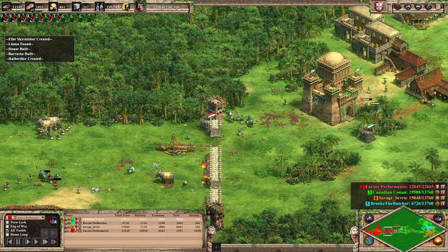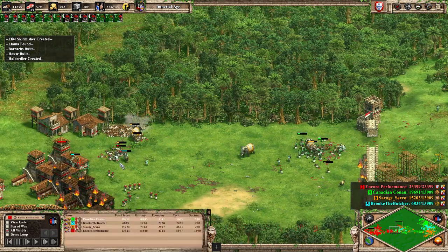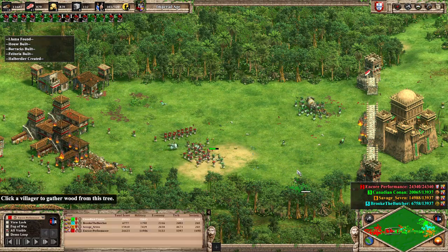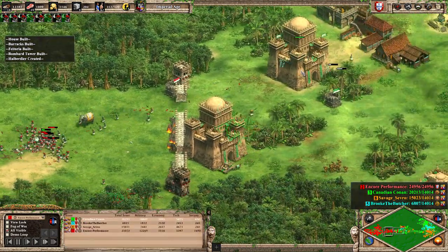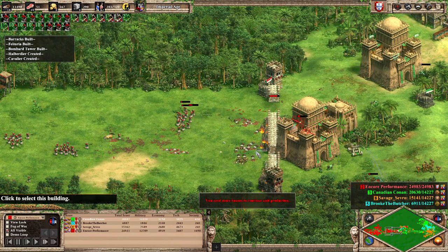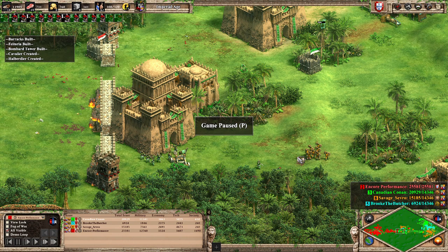This is when I should have been playing Persians. A lot of micro mistakes. Cavalry archers — we do see Cavalier upgrade, nice — but I don't endorse cavalry archers. These Cavaliers are certainly earning their keep along with the Konniks and light cav I've been seeing built by Brook the Butcher. I just think cavalry archers aren't the greatest. Canadian Conan does have his unique tech here — doing very well but also losing a halberdier.